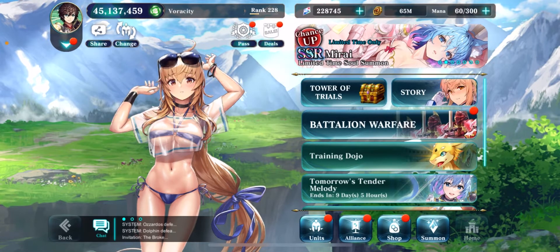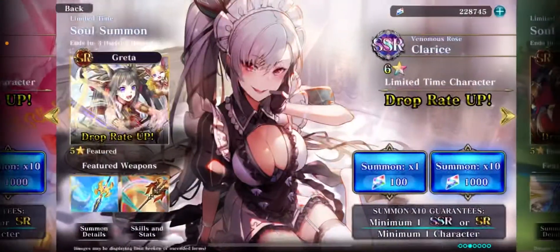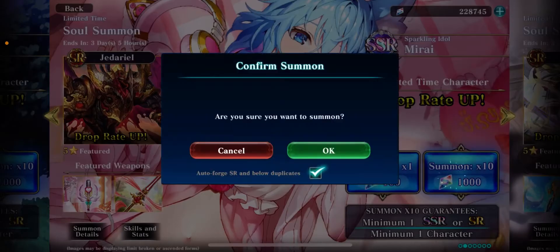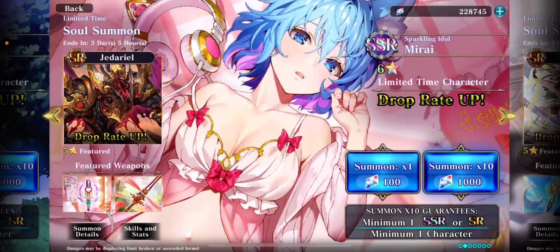Welcome back everyone for another Evertail summoning video. Today we're going to be summoning for Mirai on our sleep account, just because we don't have her on the account. At first I thought I didn't need her because her main thing is generating spirit and healing, but a lot of my sleep characters have self-healing and they generate a lot of spirit when they do their dream attacks. But she's a really good unit overall, so I thought I'd make a quick video summoning for her. Let's do it.